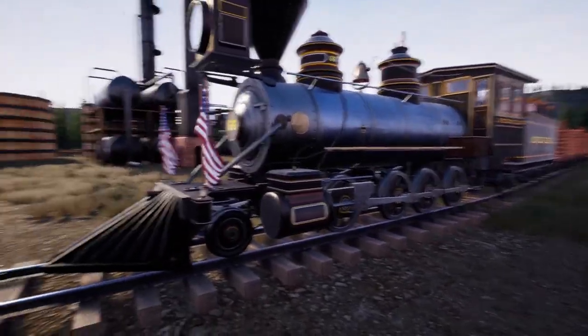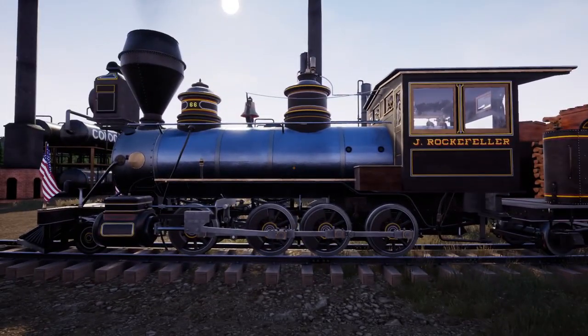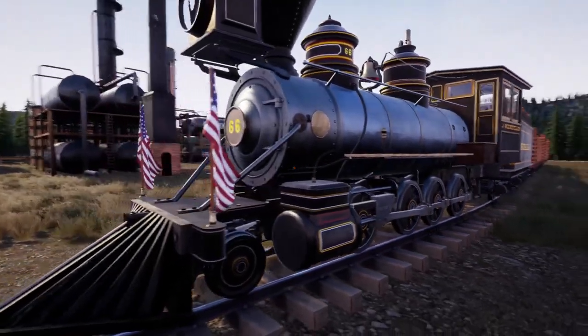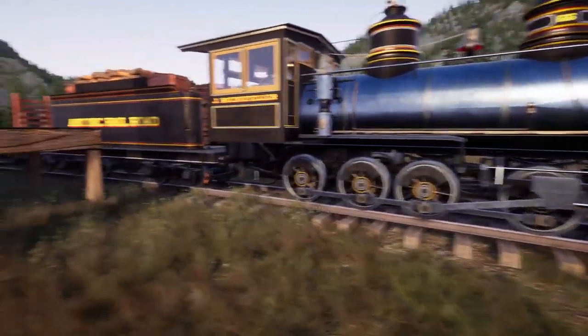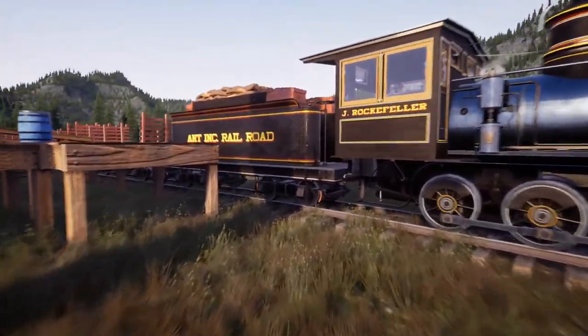Hello and welcome back to Railroads Online. Today we are just going to be running the old J. Rockefeller to the freight yard, which means big payday number 66 — running the oil barrels to the freight yard.